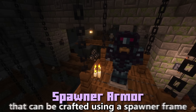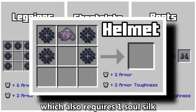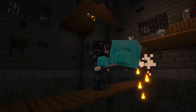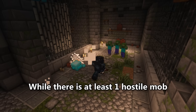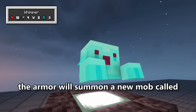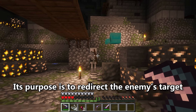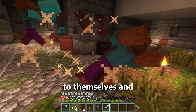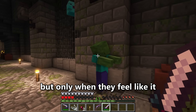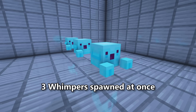The spawner armor is a new armor set crafted using a spawner frame as armor material, except for the helmet, which also requires 1 soul silk. Once you have all pieces of spawner armor equipped, you'll get a passive ability called Whimper's Aid. While at least 1 hostile mob is within a 5 block radius, every 10 seconds the armor will summon a new mob called Whimper. This floating dog is a pet that assists you in battle by redirecting enemy targets to itself. They are capable of killing enemies, but only when they feel like it. They despawn after 30 seconds, meaning you can only have 3 Whimpers at once.